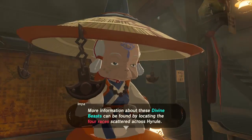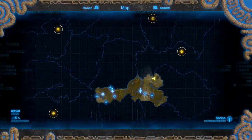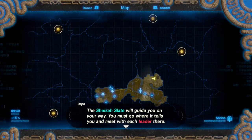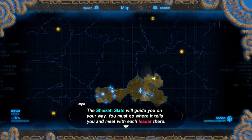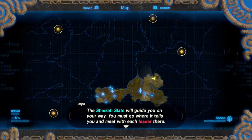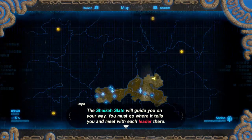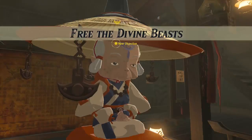More information about these Divine Beasts can be found by locating the four races scattered across Hyrule. And here we're given four main pinpoints. We're going to be heading to the one that's closer and then kind of go around anticlockwise. I'm guessing that's going to be our plan. The Sheikah Slate will guide your way and you must go where it tells you and meet with each leader there. And that is our new main objective.